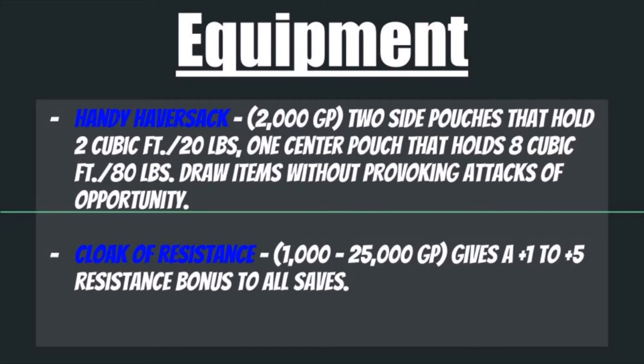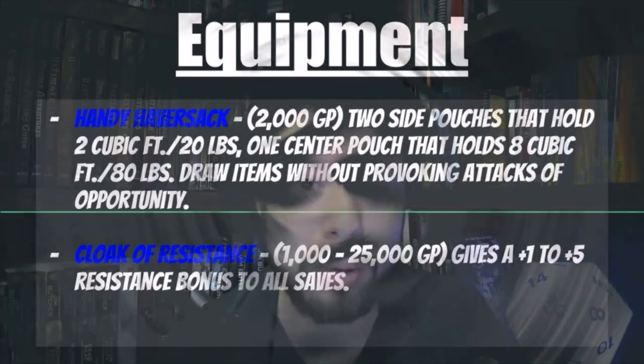Also look at getting a Cloak of Resistance, coming in at 1,000 to 25,000 gold pieces, giving you a +1 to +5 resistance bonus to all your saves. Note that if you get, say, a +3 Cloak of Resistance, this will override the resistance bonus given to you by your Mind Buttressing enchantment. You still retain the immunity effects, so it's still worthwhile to have both.